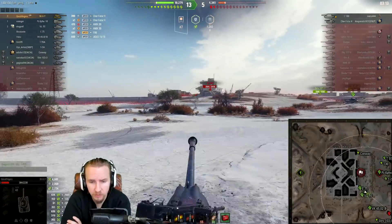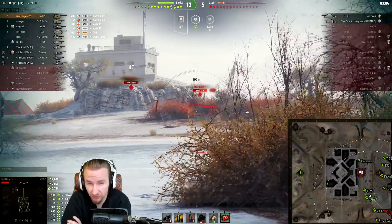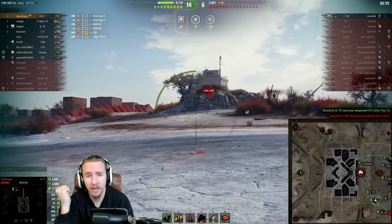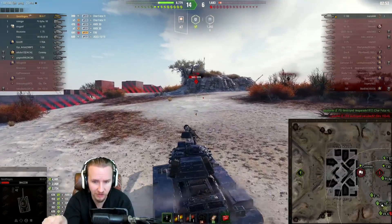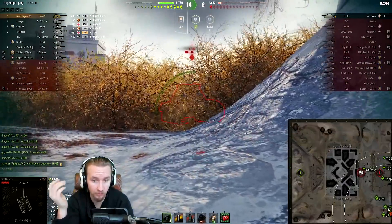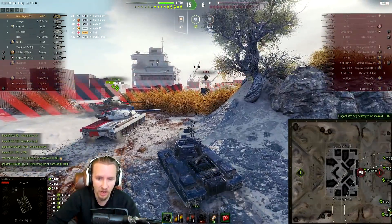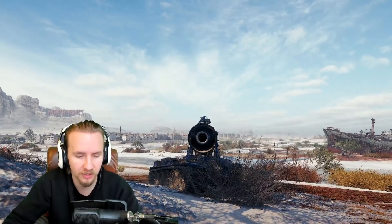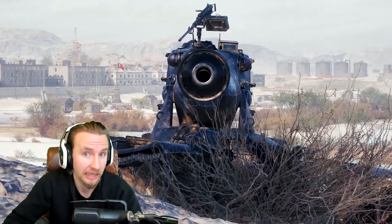A lot of people will immediately say, well QB, why don't you use the higher alpha damage gun if the 105 doesn't have enough alpha in certain situations on a ridgeline? It's just really not worth the sacrifice. You lose DPM, you lose penetration on standard and premium rounds, you lose gun handling - you lose pretty much everything that makes this tank special. Spend the 300,000 credits on the 120mm and try it, but I'd question why you're playing this tank if you don't want to take advantage of the excellent rate of fire and that oppressive assault style.